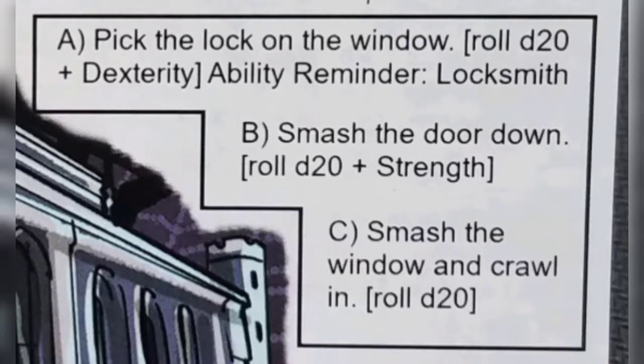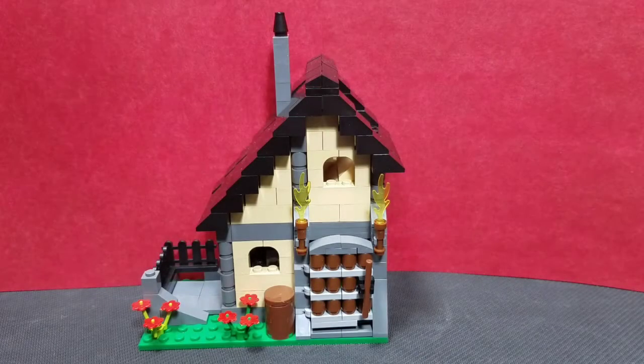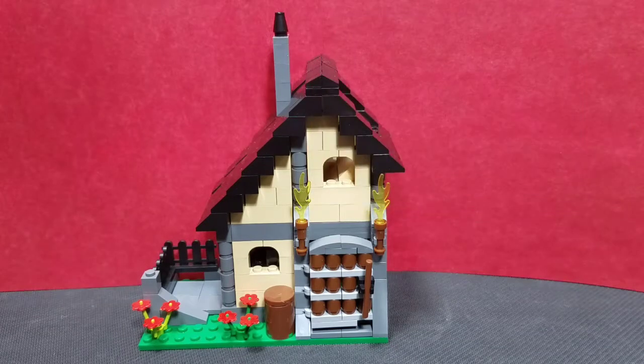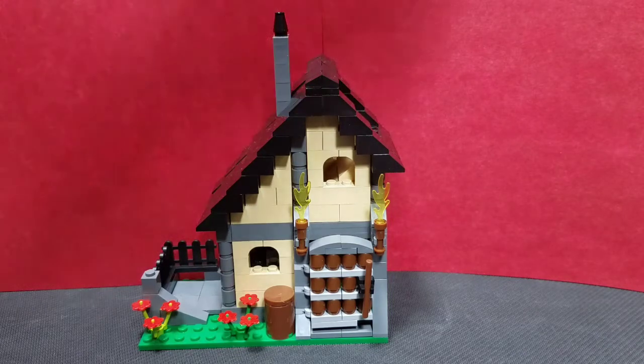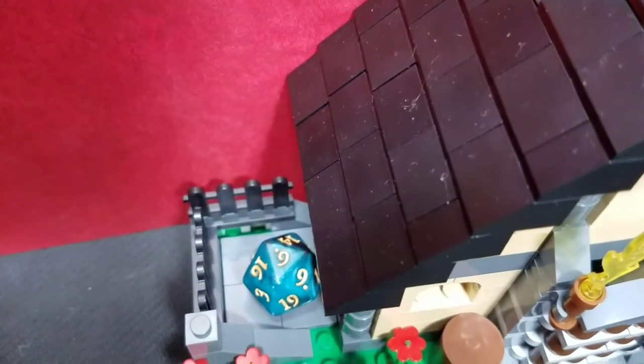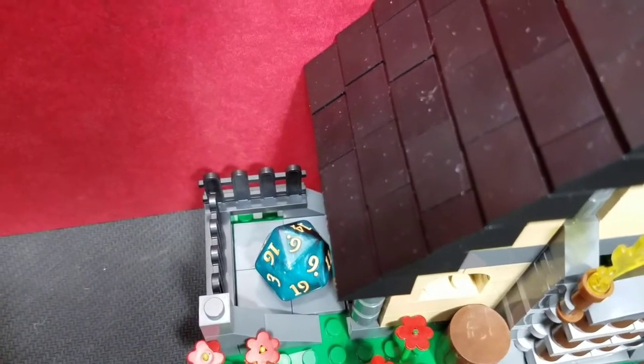We have three options to get inside: pick the lock on the window by rolling d20 plus dexterity (with the locksmith reminder if you have it), smash the door down with d20 plus strength, or smash the window and crawl through with just a d20. Looking at my character card, I'll go with option A — pick the lock. Jasper has a +1 dexterity and a lock pick set for +2, so it's d20+3. We only roll a 6, giving us a 9.